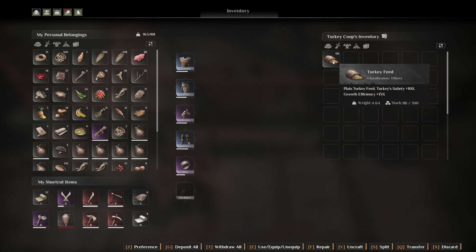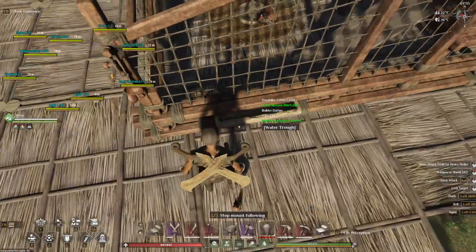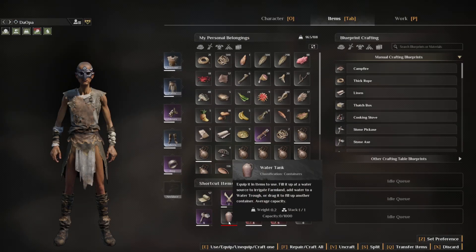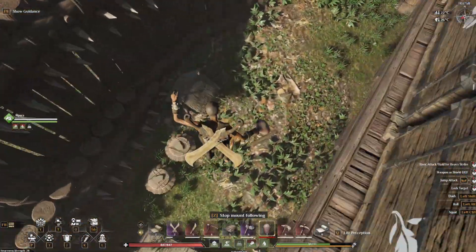It will slowly consume this. And then after that, you need to put water. To get water, the first base thing you can get is called the water tank. So for me to fill up the water tank, I'm going to go over here to the well.